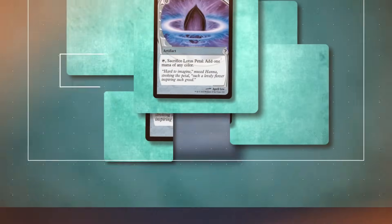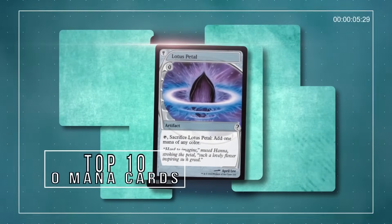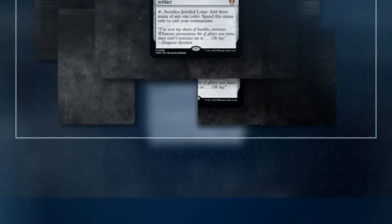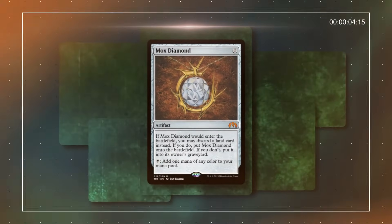In Magic, the less a spell costs to cast, the better. Taking this to extreme, cards that cost 0 instantly take a special place in the metagame. Wizards is usually careful to make the effects of 0 mana spells weak to help balance them out. Even then, tons of cards at this mana cost have still seen competitive play.